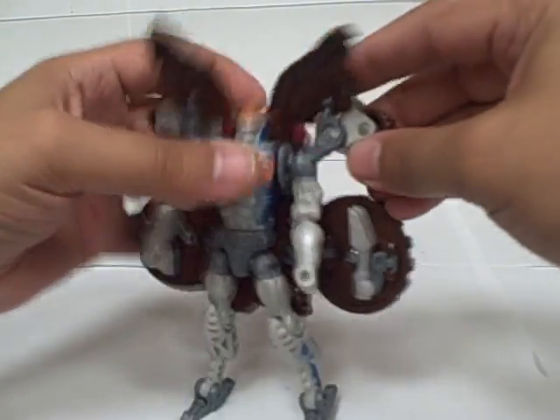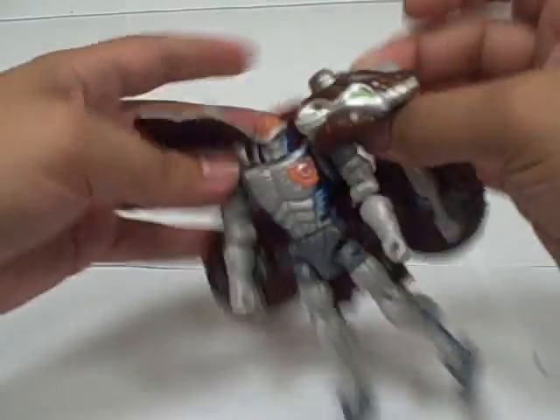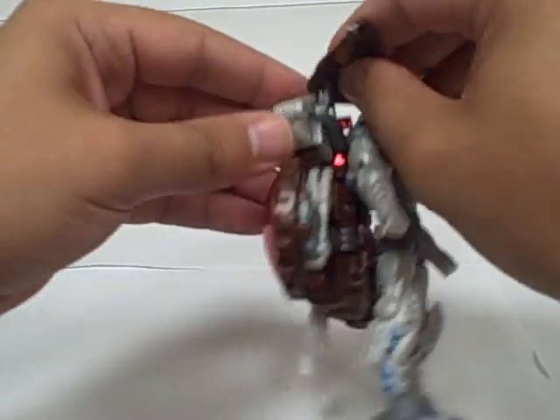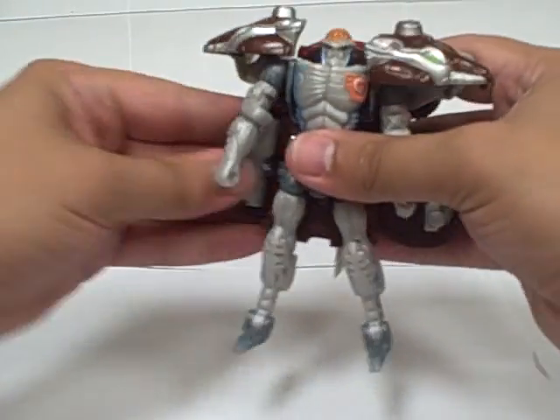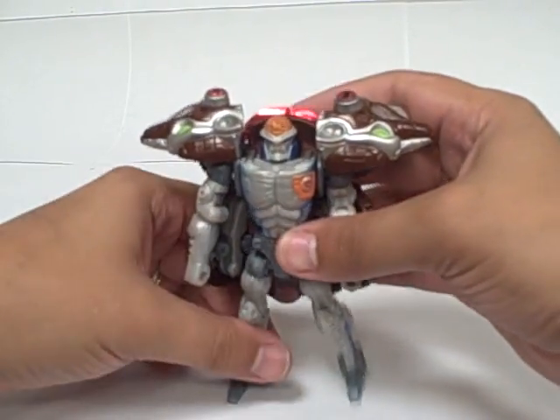Then you just pop his arms all the way up against his chest. You can flip his legs down and move the mouse head like that, and push his wheels back up. And there you have Rat Trap.